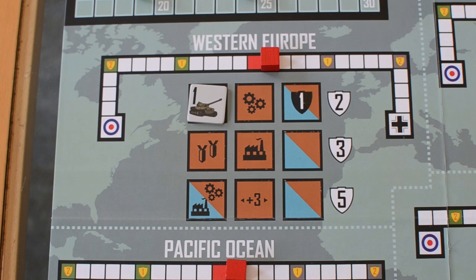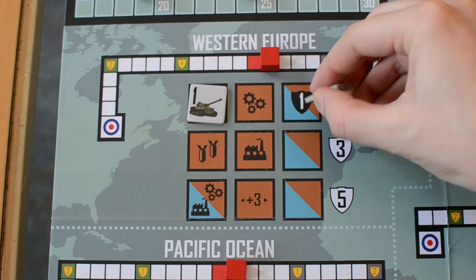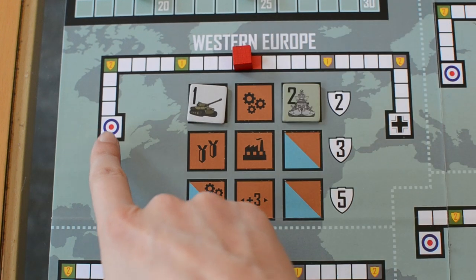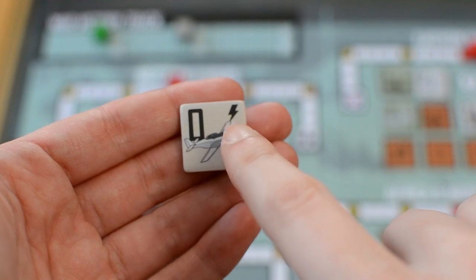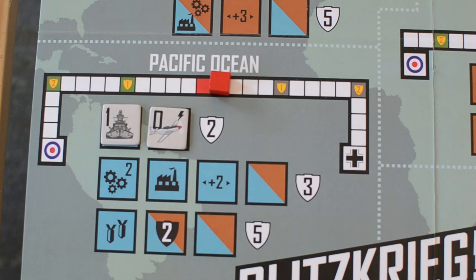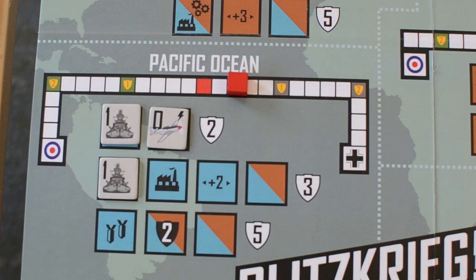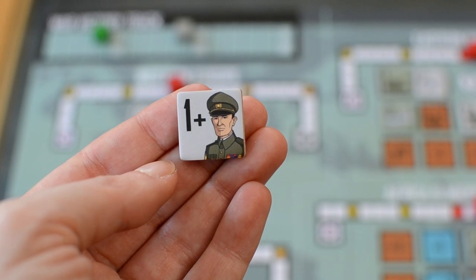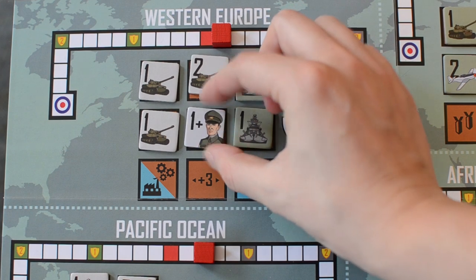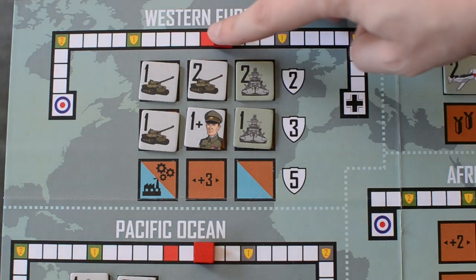The unit tokens all have a number on them which says how many spaces to advance the marker of the theater of operations where you just placed the token towards your direction. The blitz — the lightning icon — indicates that after you place the unit you can immediately place another unit from your reserve to a battle space in the same theater of operations. There is also the general, which is considered an army and allows you to advance one space on the battle track for each army already deployed in that theater of operations, including the general.